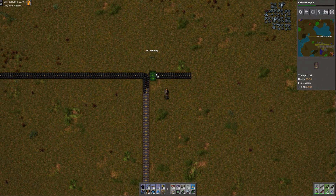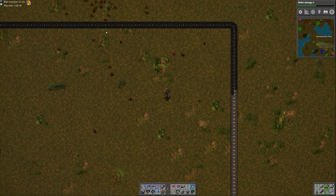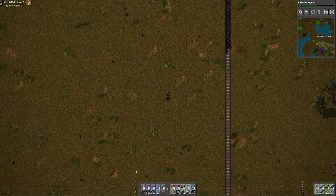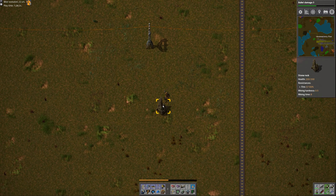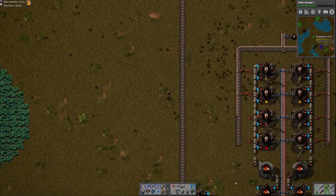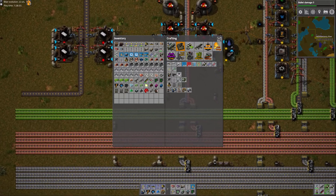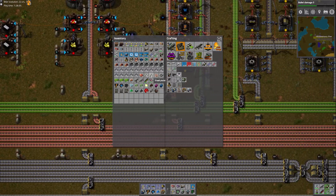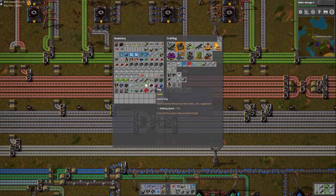Yeah, that's a nice long stretch there. I didn't want to trap myself by having a belt above my production area, but I think that's going to be good. Okay, so there's plastic. Let me go dump the tanks real quick. It looks like I need some copper, some steel. I've got a ton of coal I need to get rid of.